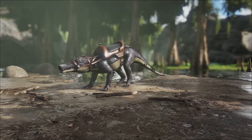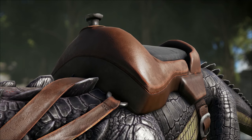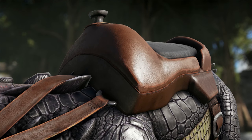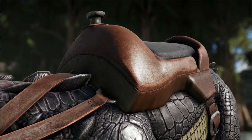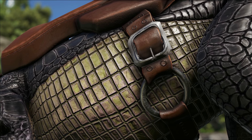Once you've got your new long-legged crocodile thing, you'll need a saddle. The saddle is actually pretty cheap. All you need is 165 hide, 120 fiber, and 65 chitin. You don't even need a smithy for this thing — just craft the saddle right in your inventory.